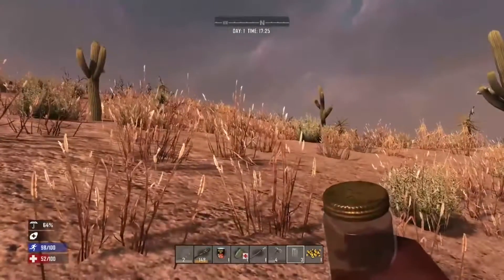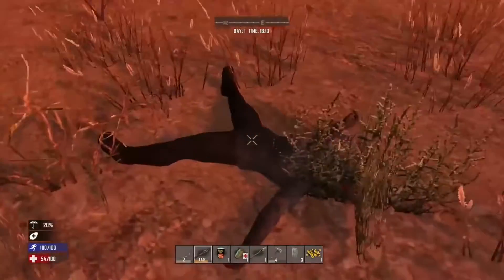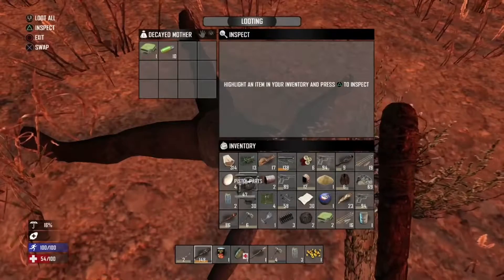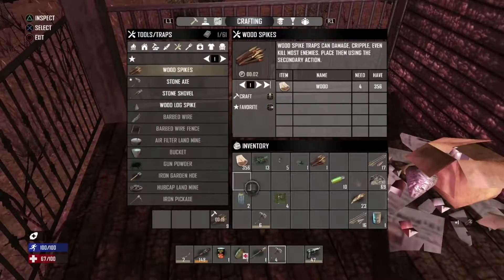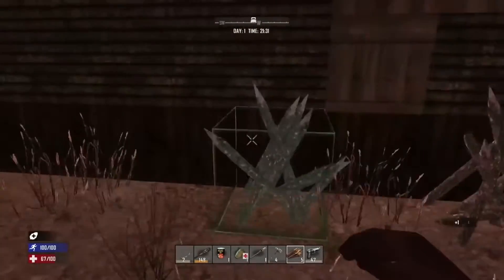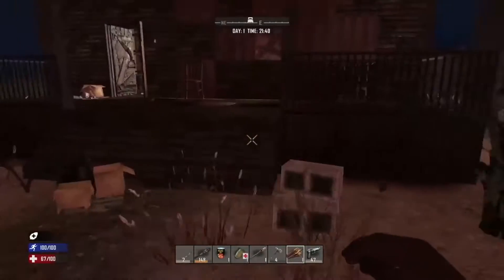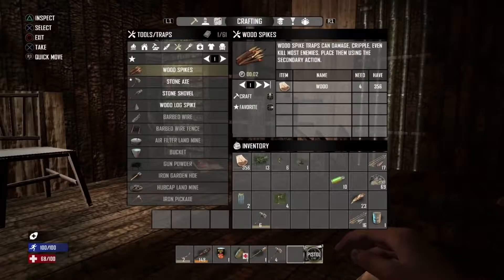Once you're feeling comfortable with your setup, I like to go around the area near my house and check what we've missed. Is there a water source we're not aware of? Is there any food — be it animals or lootables that contain food? Are there any threats around, like zombies wandering nearby? In our case we were lucky enough to kill a zombie and actually get a pistol off of it, which is pretty rare for the first day. After that, I like to put some defenses around the house — some wood spikes can't hurt if you have the wood available.